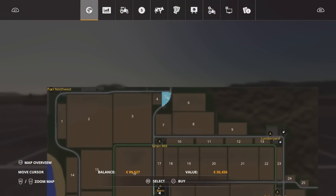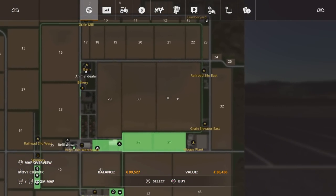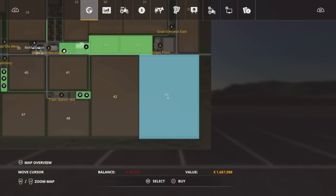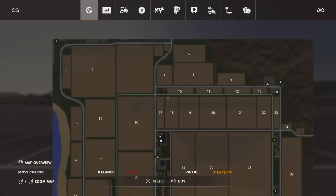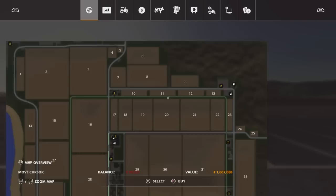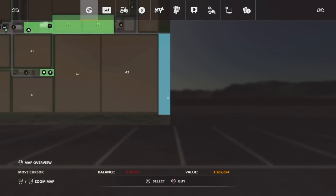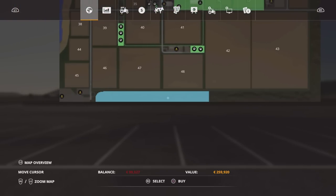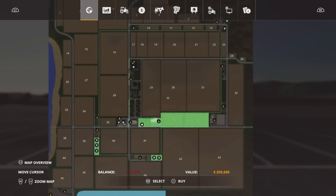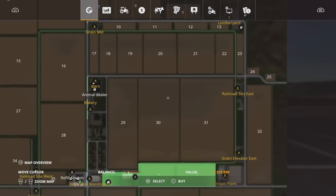Field prices range from Field 5 which is tiny at 30,456, up to Field 31 at 1,079, and Field 43 at 1,667,000. So you can really work your way up from small fields to bigger fields, and you can combine fields if you want to. There are forestry sections up in the northeast running down the eastern side of the map, and all across the southern part we have forested areas with a sawmill in the southwest. In the northeast we've got a lumber yard, and both have the same sell point triggers.